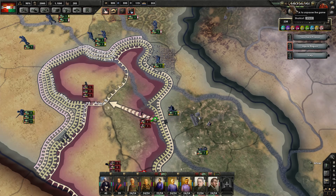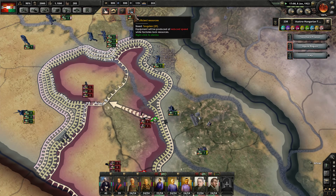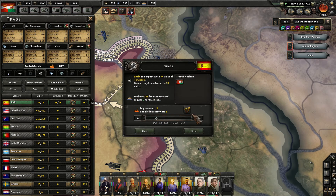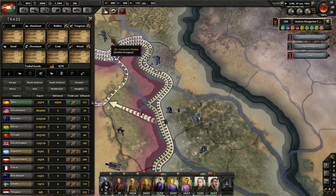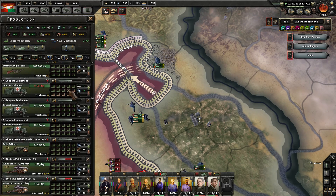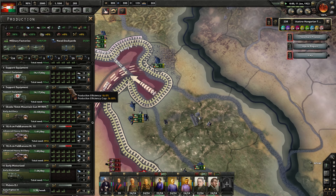Those nice new heavy artilleries are going to start rolling out for us. We're missing some resources — we're missing a lot of tungsten. Let's buy some more from Spain here. And that's going to at least fill up the resource need there, which is great.